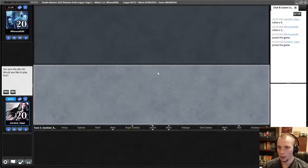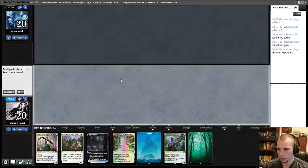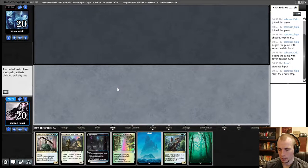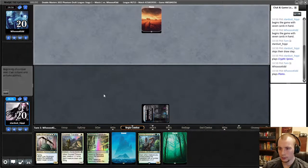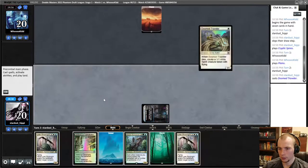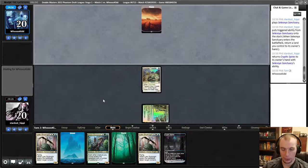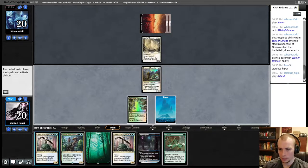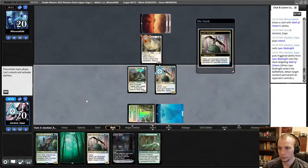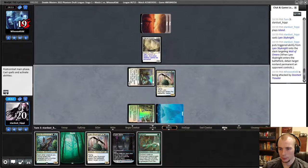Alright, here we are for match number one — we'll be on the play. Doomed Traveler, Leonin... okay, this looks keepable. Cryptic Spires on one, we'll play our Doomed Traveler, play our Selesnya Sanctuary, and then try to get our Sky Knight out. They play a Wall of Omens. We attack for one, then we slam our Master Biomancer. Next turn we potentially have Rancor close to Sky Knight.